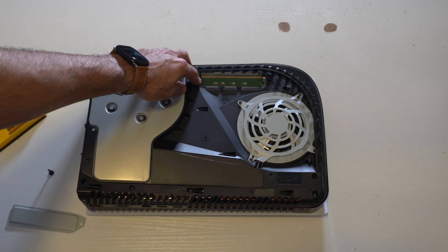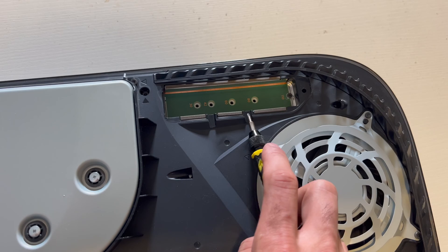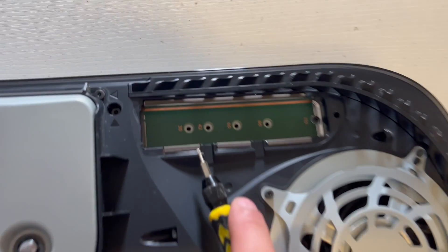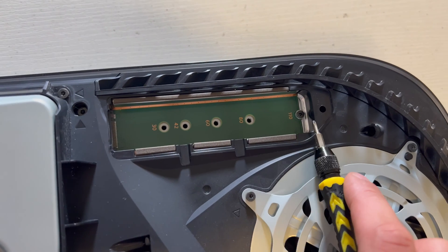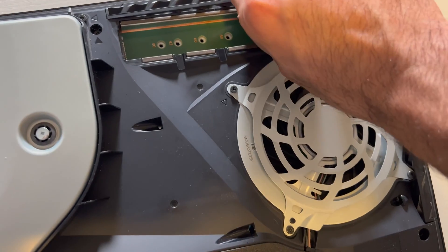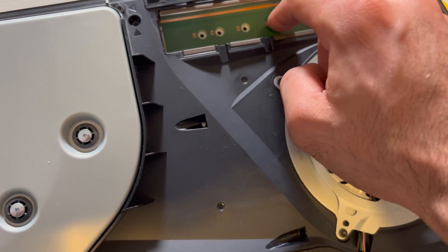Once you remove the plate, you'll notice there are different numbers: these are for the different sizes of NVMe solid-state drives that the PlayStation 5 supports — 30, 42, 60, and 80. We need to remove the screw here because it's what keeps everything in place so it doesn't move around when you're moving your console. Take this little ring and drop it into the 80 position, line it up, and it just falls in place.